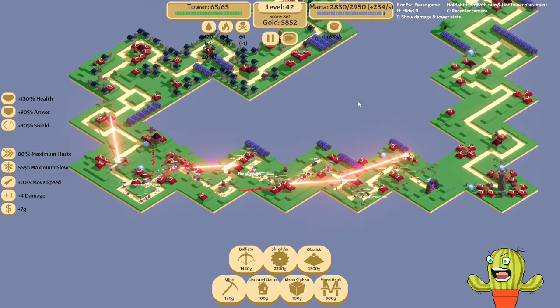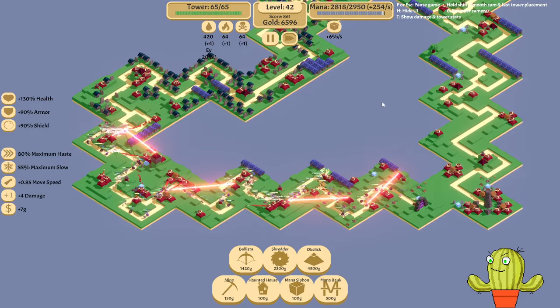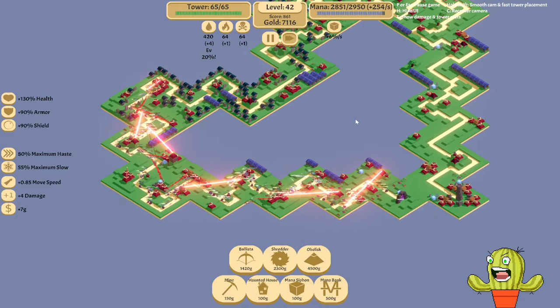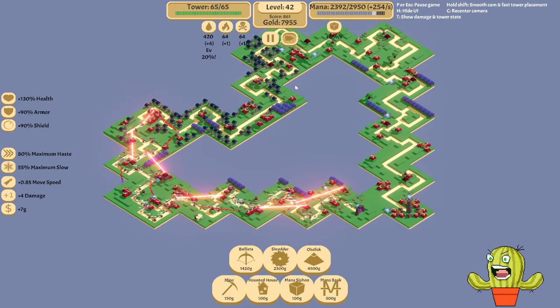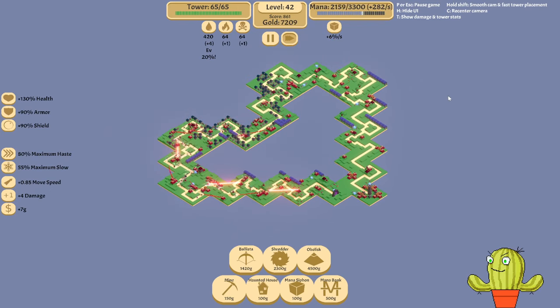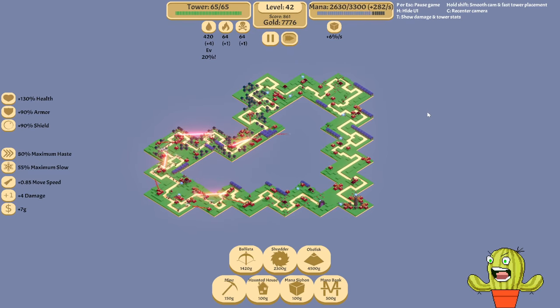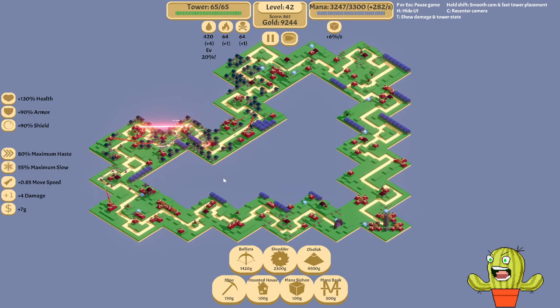We're almost to the boss. It's crazy how much things can change. Oh my god, look at the mana — we're still draining so much. I'm just going to place even more mana banks. Good thing we have a lot of mana in stock so at least we can handle most of these dudes.